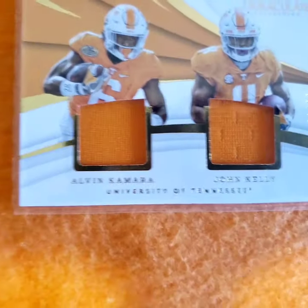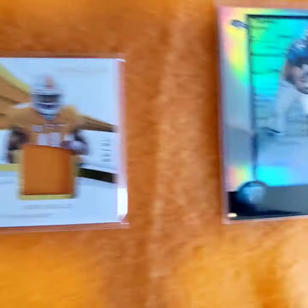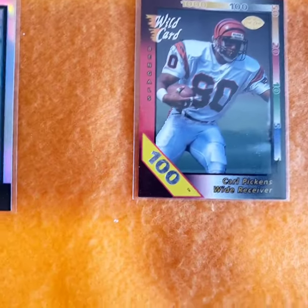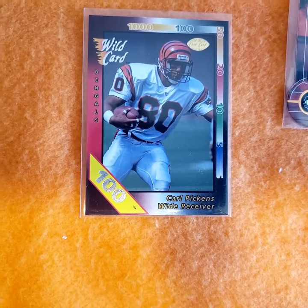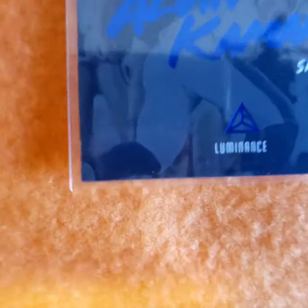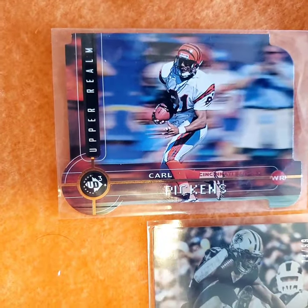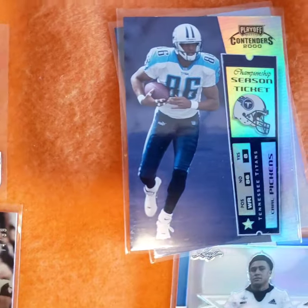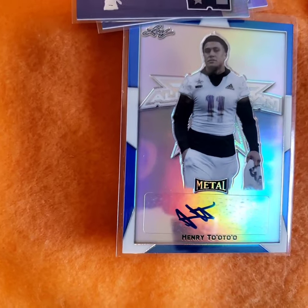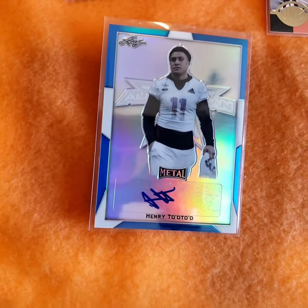These two running backs played together - John Kelly, Alvin Kamara. Marcus Nash Interstate rookie refractor. Carl Pickens 100th Strike - nice card. Alvin Kamara 1999. Carl Pickens die-cut E3 - order two of these. Carl Pickens Titan number 100. This is awesome - Henry Tua DeTua number 11 for the Vols. Expect big things out of him. This is the All-American high school card.